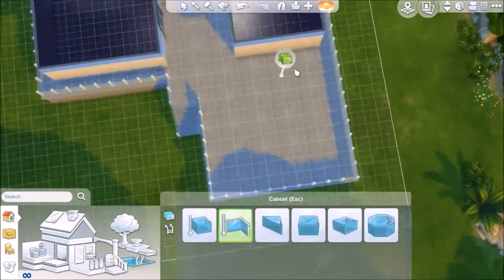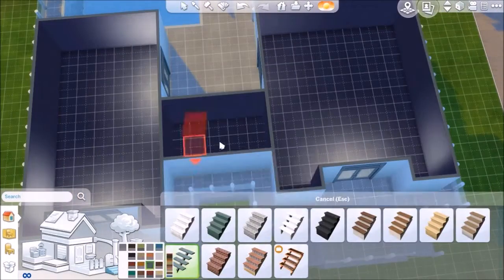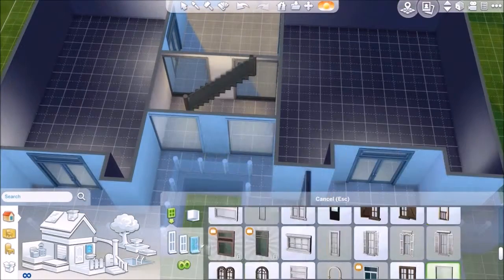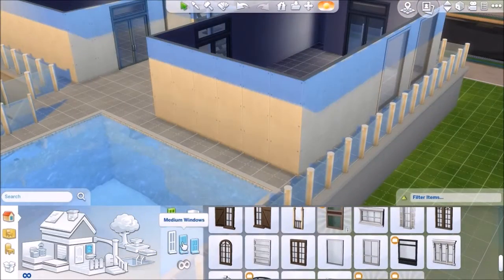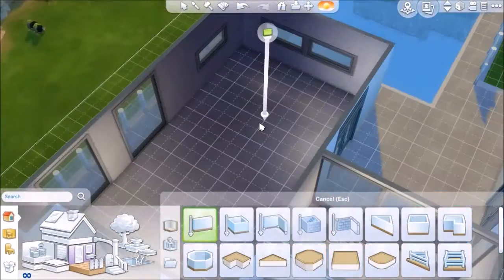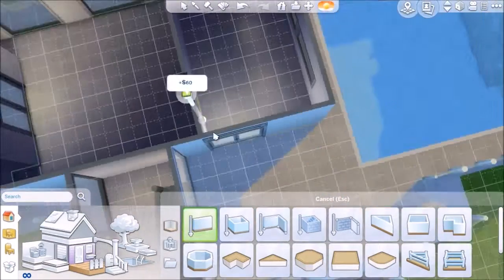I put a pool here using the new custom pool tool. In the beginning you probably saw something called the custom room tool. Basically what it does is that every time you click a point on the grid, it will angle it however you want, and you can create custom rooms and custom shapes to your house to your heart's desire.